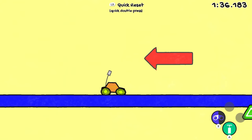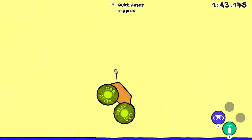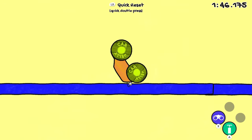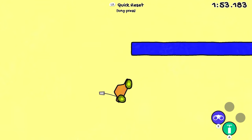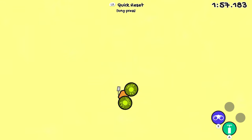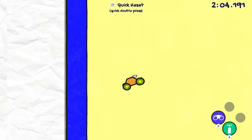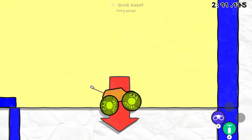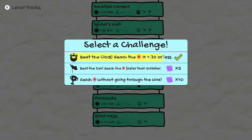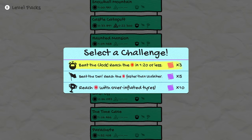Okay, there's a secret exit but that's not our main goal. All these levels you could probably remake in the level editor. The level editor is pretty impressive — I was messing around with it a few weeks ago. Okay, 'Reach to goal without going through the cave' — I'm not sure I can do that with overinflated tires.